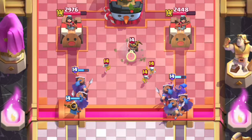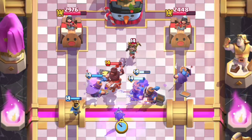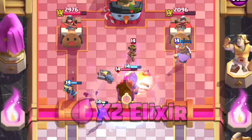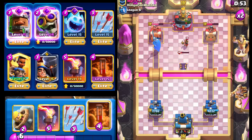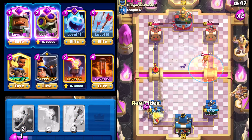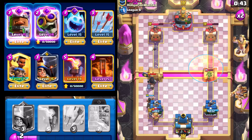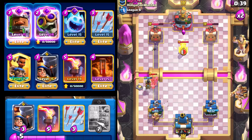Going with Recruits, four down the right lane. Depending on what he drops, may go with the Evolution Bomber. Doesn't look like he's going to give us that opportunity, but going with the Evil Bomber in the middle anyway. Little Prince is still alive and we force out the Evil Tesla — not something he wants to drop against that, with the Guardian on that tower. Pretty good stuff. Going with Poison on this right side.